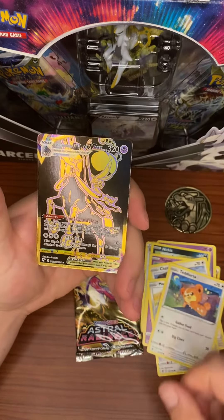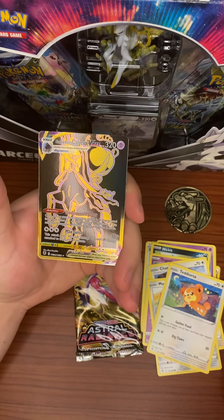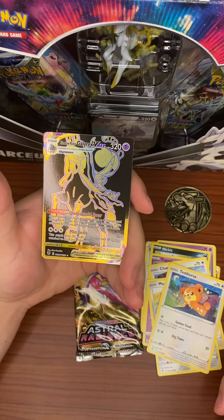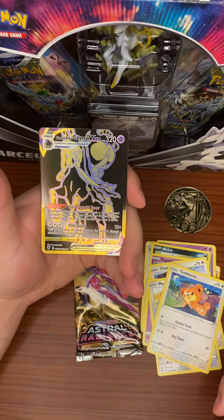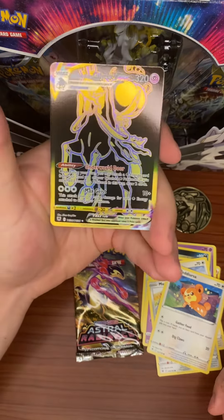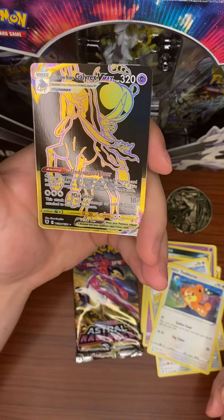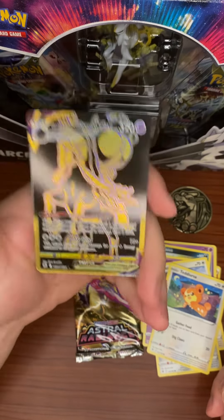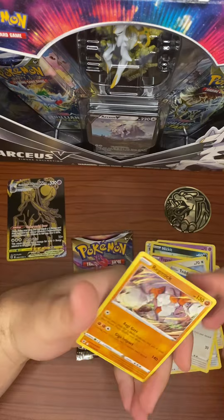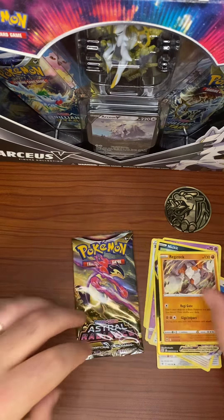Oh, that's freaking awesome! This is Shadow Rider Calyrex VMAX — speaking of the trainer gallery, this is TG30, the last card in the trainer gallery and one of my chase cards. As you might know from the booster box opening, we did get the Galarian Moltres, and this is right up there. The Shadow Rider Calyrex has a purple outline on the gold-and-black card, where the Ice Rider has blue — so that's awesome. Super glad to have pulled that card. Behind it we have a non-holo Red Card, but who really cares when you pull something like that!